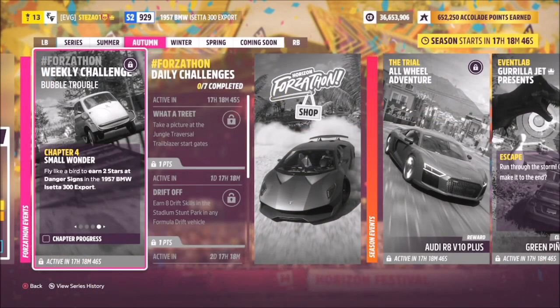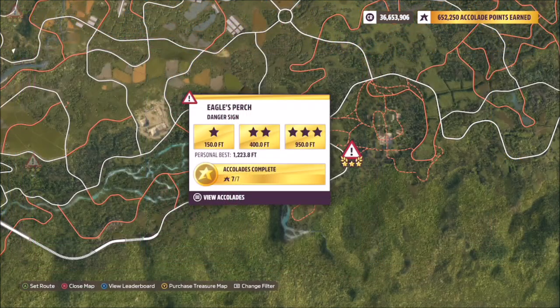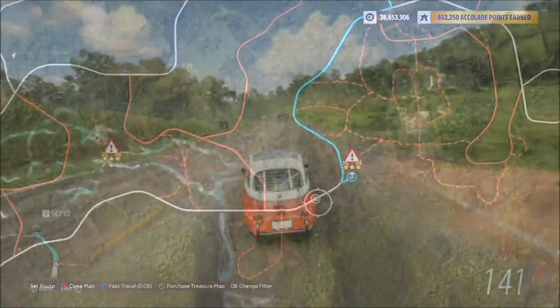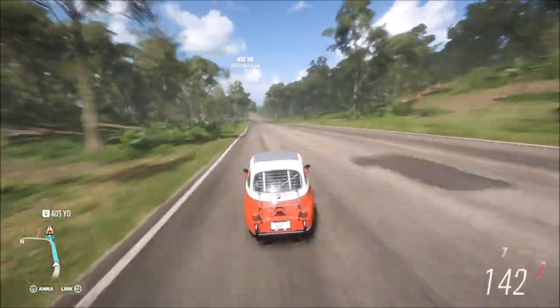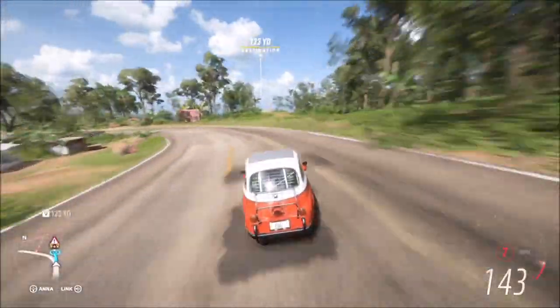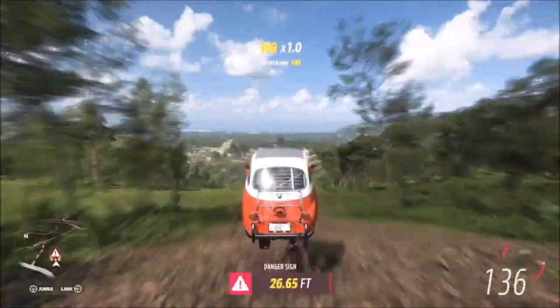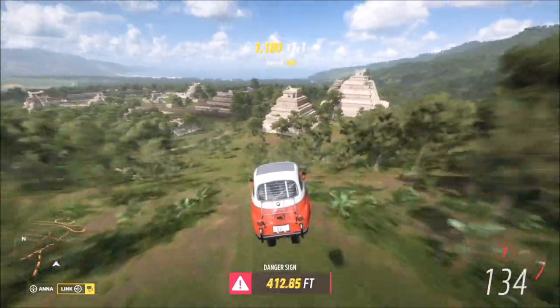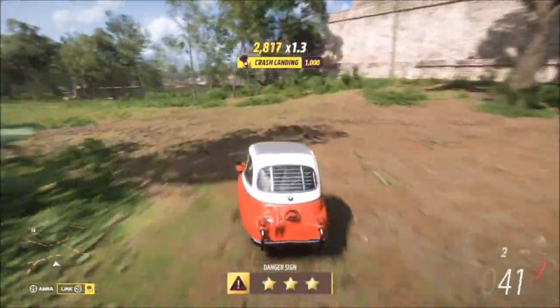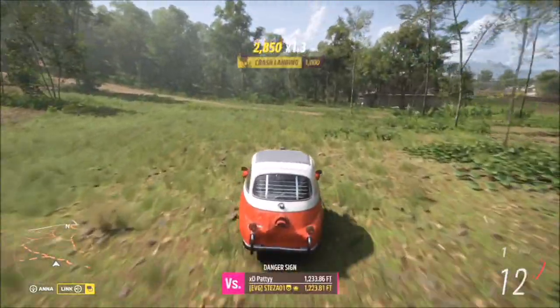The last challenge wants you to earn two stars at danger signs. I went to the Eagle's Perch danger sign — two stars here is only 400 feet, so it's super easy. As long as you hit the jump at over 125 to 130 mph, you're more than going to smash the target score. I got 600 feet, which is 200 feet more than the two-star requirement, so that is the final challenge complete.